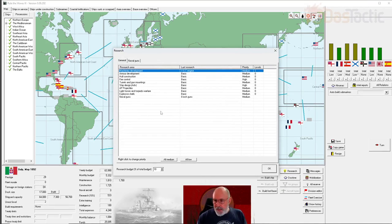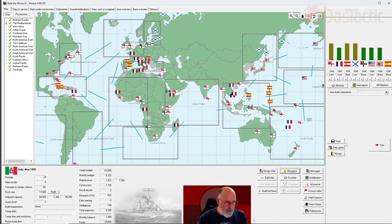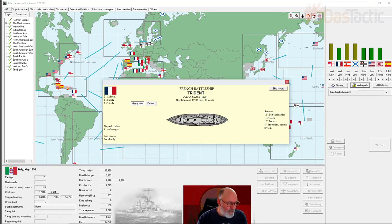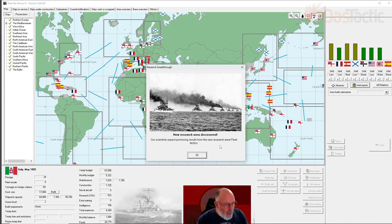Certain technologies become available at certain times. Our top spies managed to get hold of the blueprints for the French battleship the Trident, currently under construction. We haven't seen spies yet in the let's play - this is a standalone but also episode 10. We've now found this ship - it's bigger and faster than ours, has less turrets but one turret each with two 12-inch and four 8-inch guns, and lots more armor than what we have.